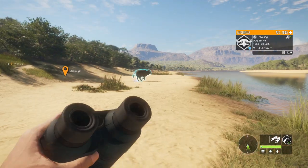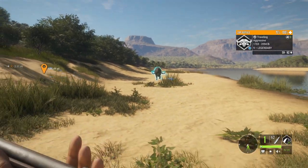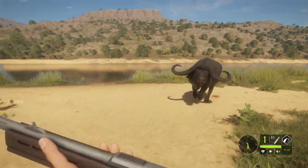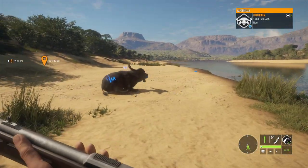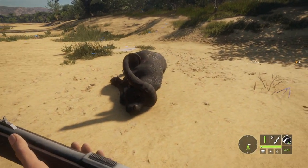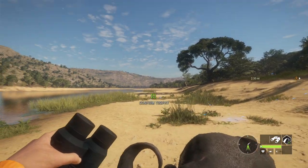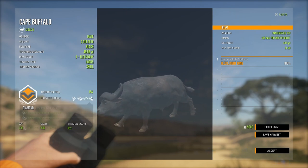We have a level 9 aggressive cape buffalo and he is big. We got lung on him, he's gonna die. He's gonna kill me too if I don't get out of the way. That happened really quickly — he just came out of nowhere and started charging me. That's a level 9 down. Let's go ahead and claim him. He didn't really die in a good spot for a screenshot, and he's a diamond — 154. A diamond cape buffalo.